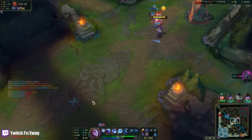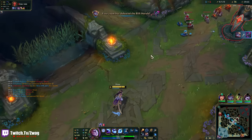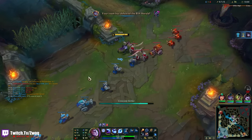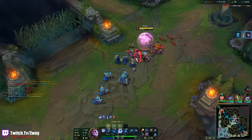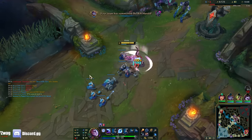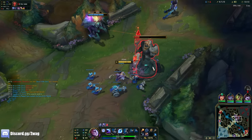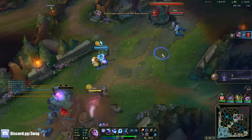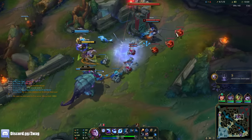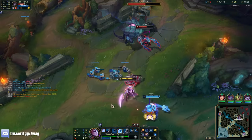I think the hardest part about her is knowing when to go in, when to use your combos — but her combos aren't very hard to pull off. I just used my passive to push my third hit instead of using my spells, because we're not running any mana runes or mana items. I think he just wasted the pump.